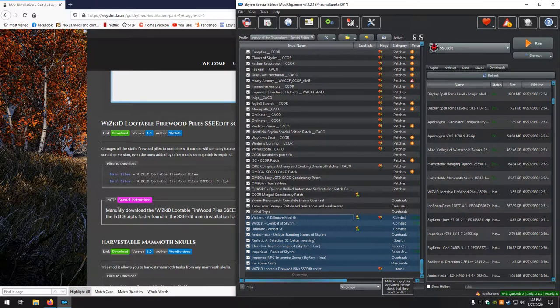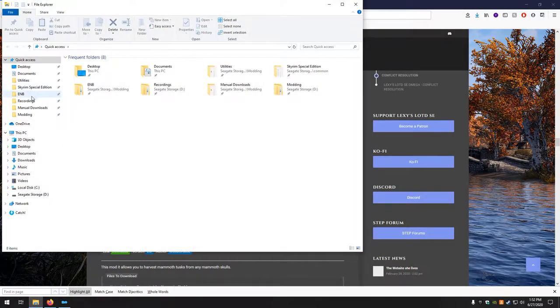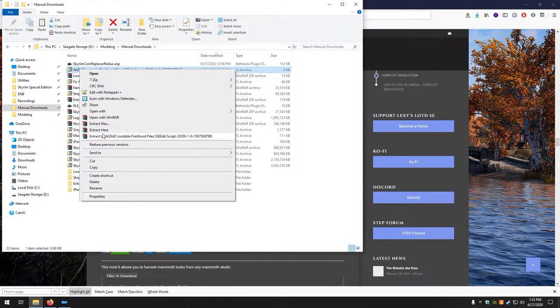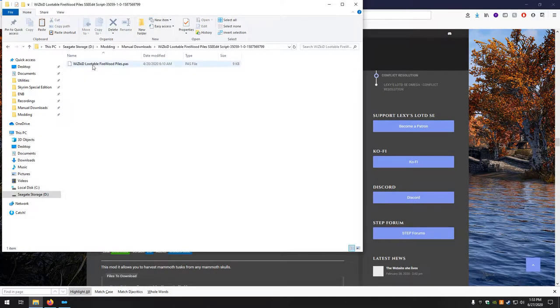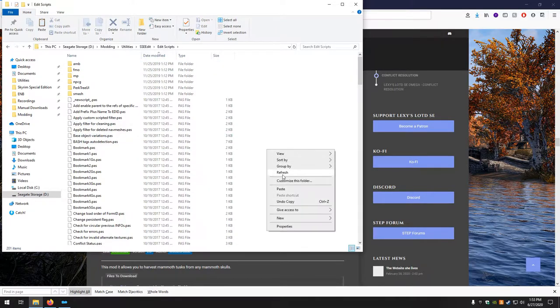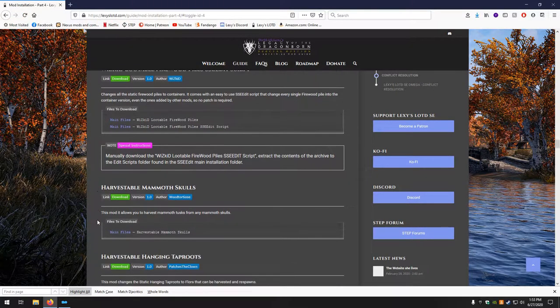We have a special instruction to manually download the SSE Edit Script and install it into the Edit Scripts folder in the SSE install. Let's go to Manual Downloads, extract to a folder, cut the file, go to Utilities, SSE Edit, Edit Scripts, and paste. Close that — that's it for that.